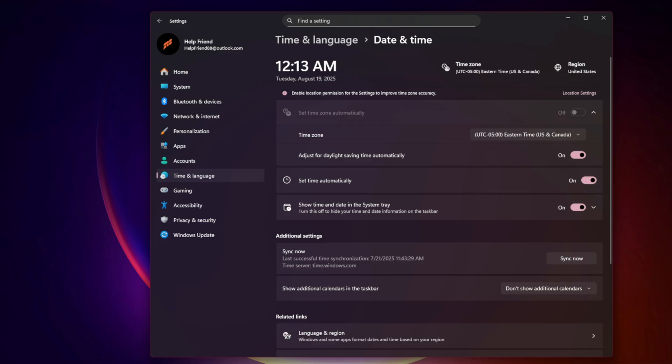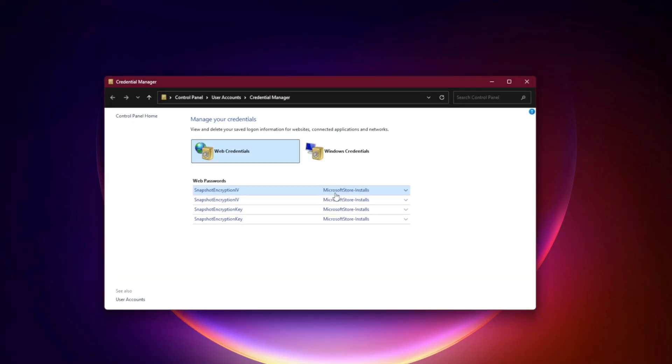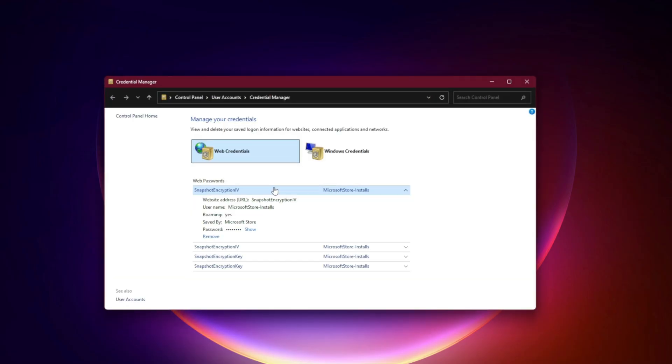Fix 4: Clear Xbox Credentials. Press Win + R, type control keymgr.dll, and hit Enter. Remove any stored credentials for XboxLive.com or Microsoft. Restart your PC and log in fresh.